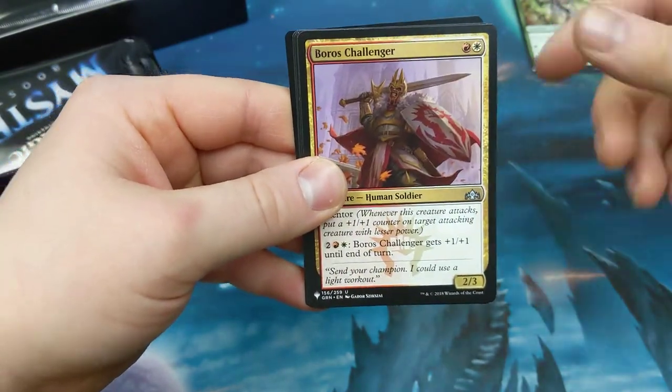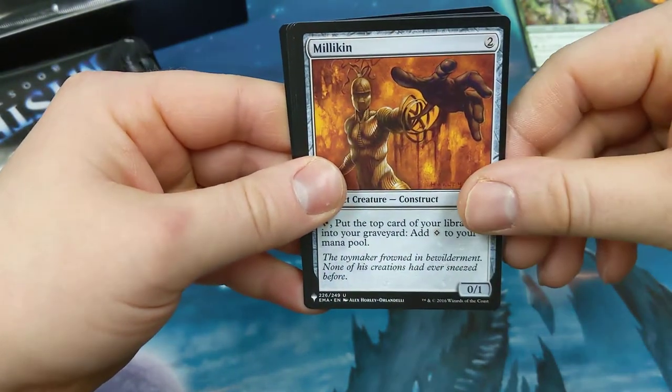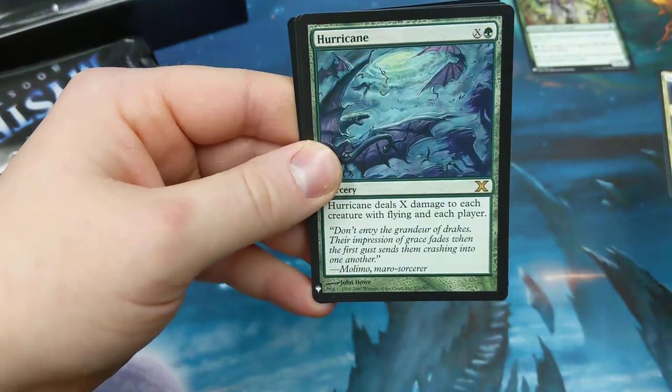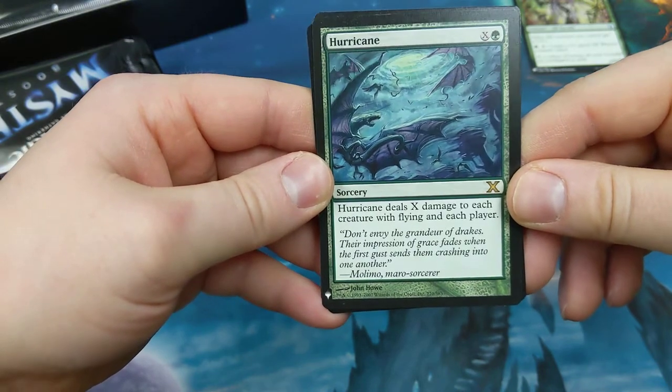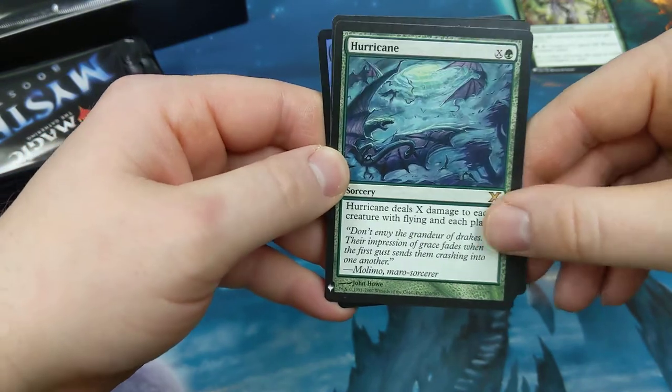Boros Challenger. Maligliken, Hurricane — rock you like a hurricane. Green, Axe, Sorcery. Hurricane deals X damage to each creature with flying and each player.